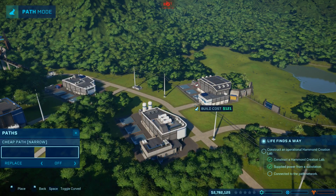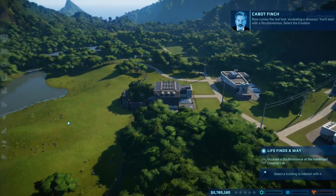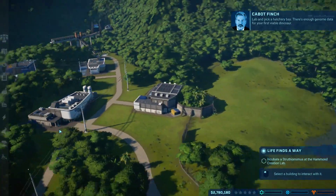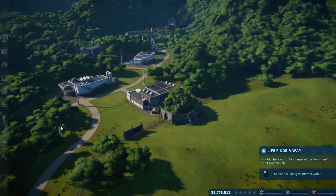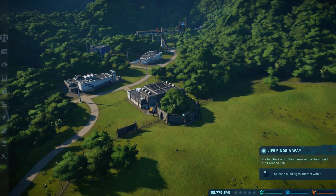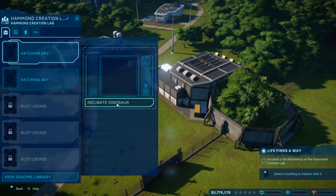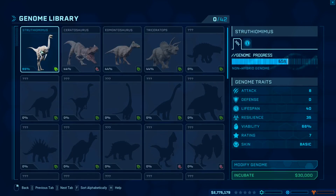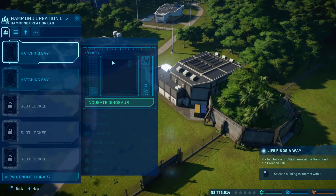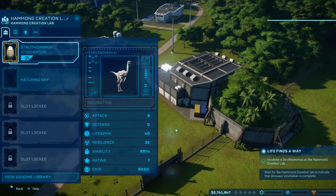Obstructed? What do you mean it's obstructed? There we go. Now comes the real test — incubating a dinosaur. You'll start with a Struthiomimus. Select the Creation Lab and pick a hatchery bay; there's enough genome data for your first viable dinosaur. So we need to find the Creation Lab... select the building, interact with it, Creation Lab hatching bay. There we go — let's go ahead and incubate this thing.